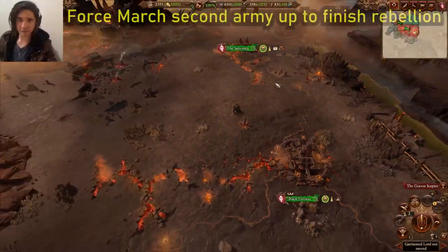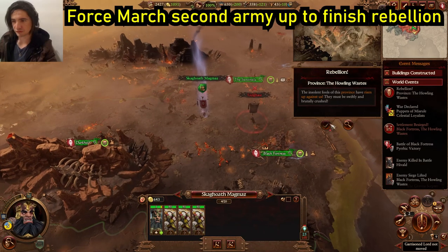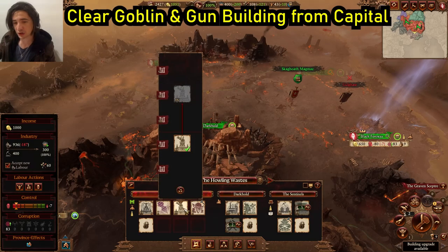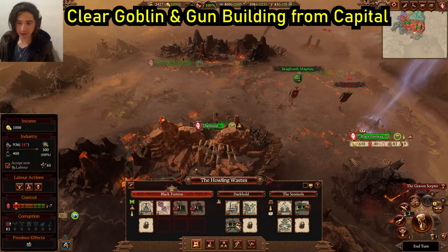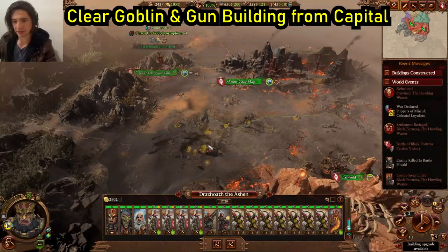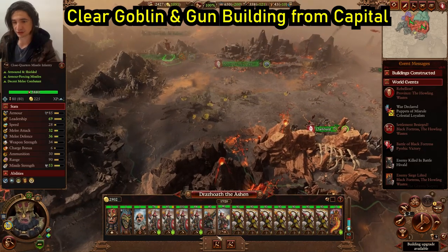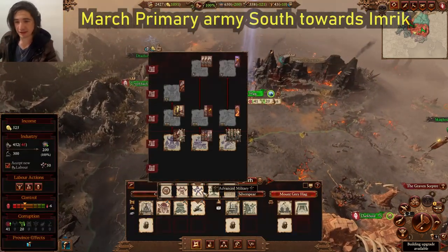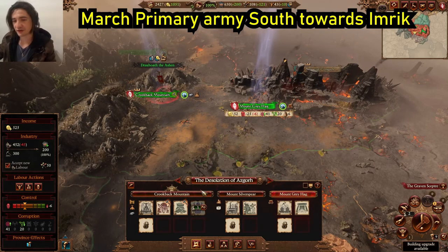That is the only battle you'll have to fight on the battlefield. Force march the secondary army here to finish off the rebellion. Now with that battle won, we no longer need the gun and we no longer need our goblin building. Run your primary army down here — it'll help keep public order under control for the next few turns. You now have the space to get this building. You want your bull centaurs and your bull centaur torocs in your army — they're going to help smash the high elves.